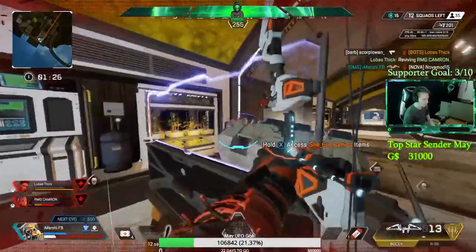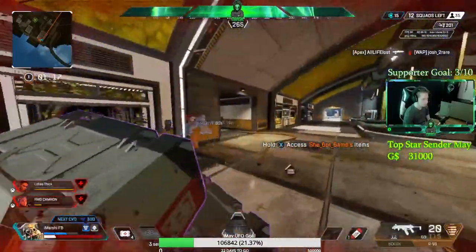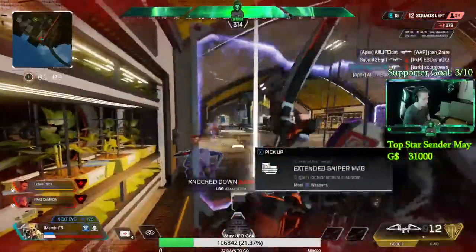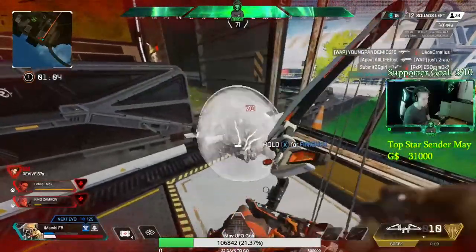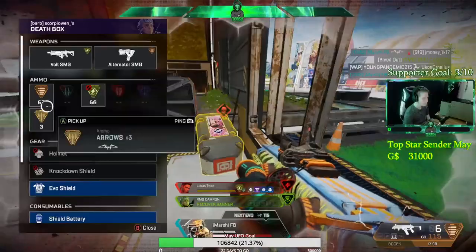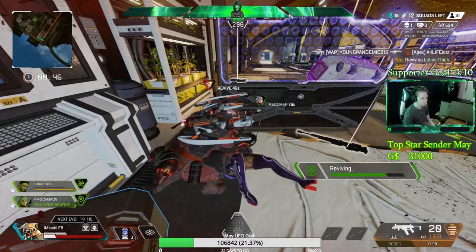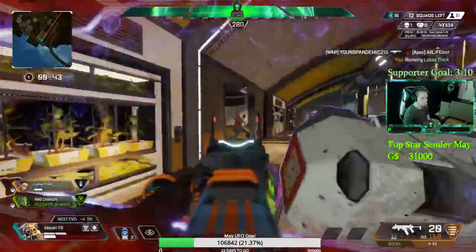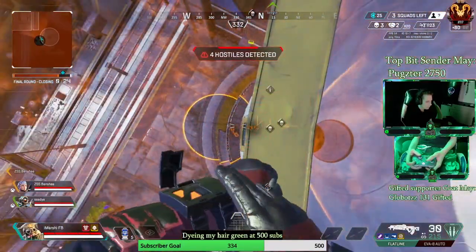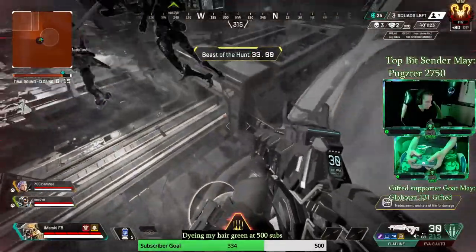Now let's move on to Bloodhound's ultimate. This one's going to be a little long — I'm going to go over every single perk. It is very poorly described by the Apex creators; it has a bunch of effects not listed that you can test in the range. Even seasoned Bloodhound mains don't seem to know most of these. The ultimate enhances the tactical and passive. Starting with settings: the Beast of the Hunt has a duration of 35 seconds, increased by 15 seconds with every knock. During that duration, your field of view is bumped up to 110 for the entire duration of the ult.